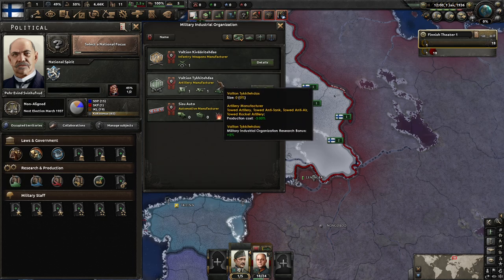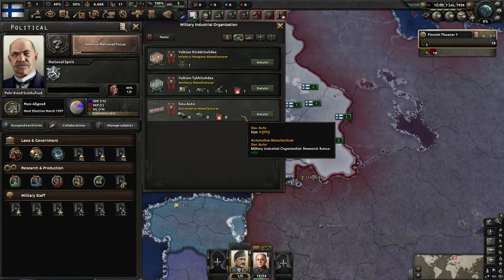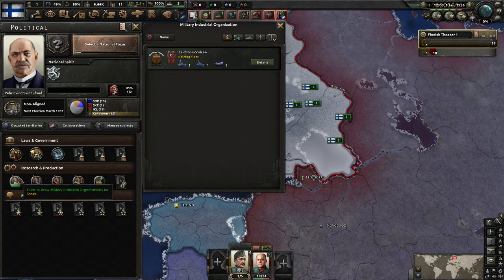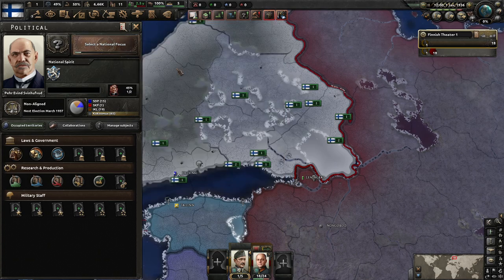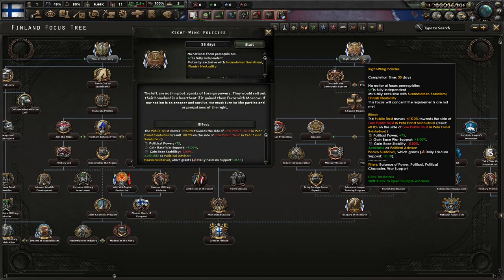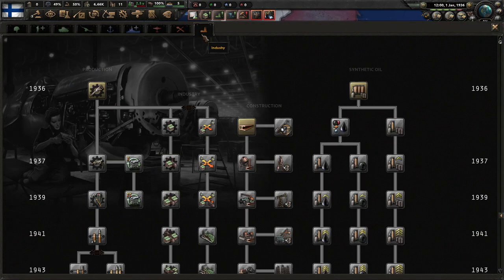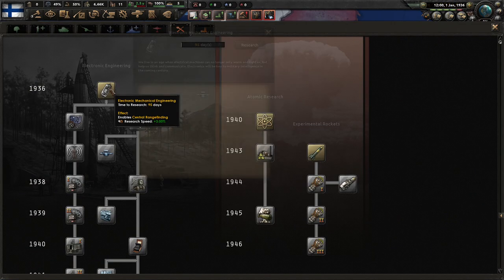Do I select one of these? Size 0%, research bonus 5% — or do they all just slowly level up? I probably should have looked this up at some point beforehand. We are going for a right-wing play on our politics. So let's go with our basics first — instruction to get our research speed up. All of that sounds great.